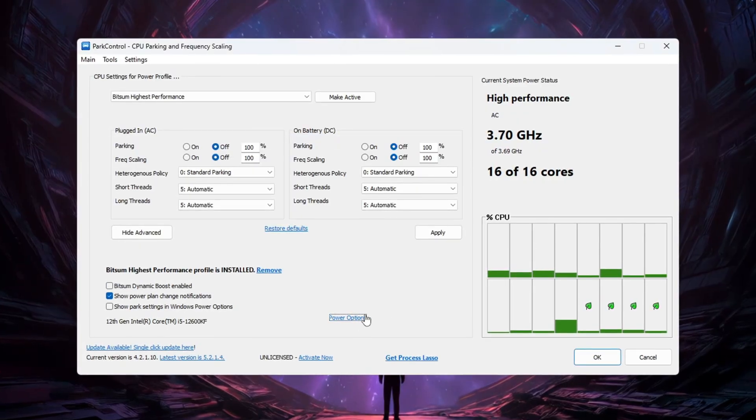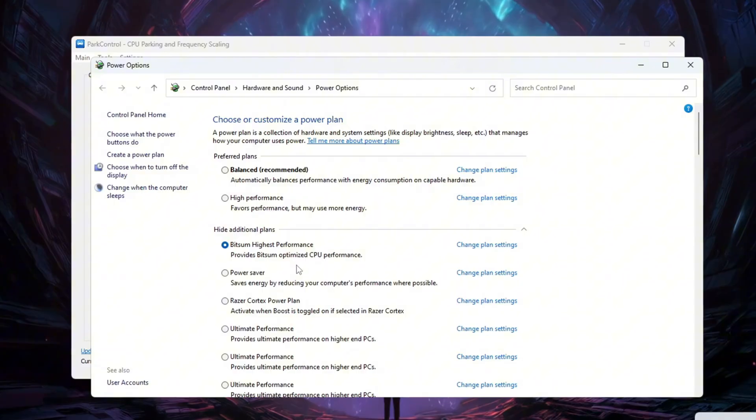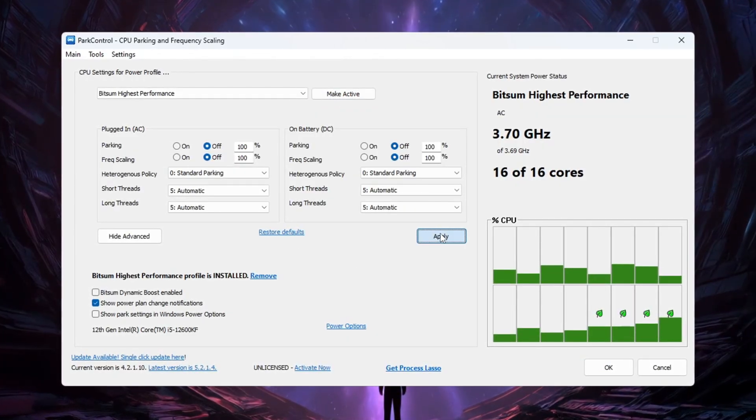Go to your computer's power options and select Bitsum Highest Performance. Make sure all power settings under this profile are set to 100% for maximum performance. Finally, click Make Active and then press Apply to save all your changes.